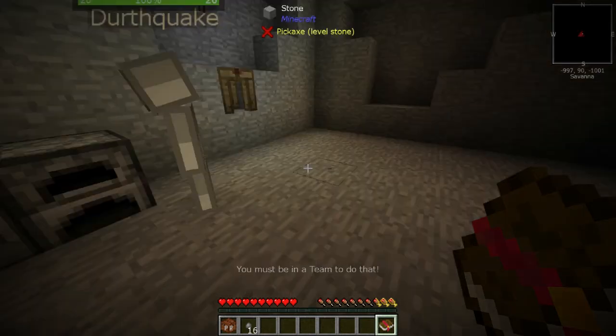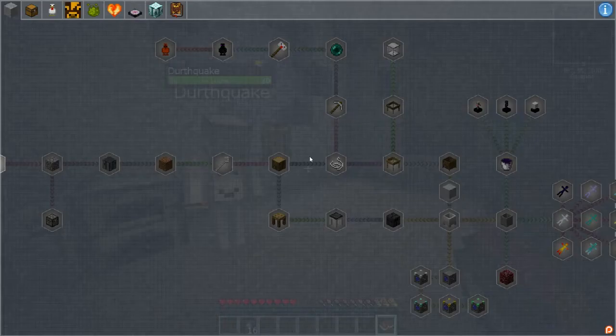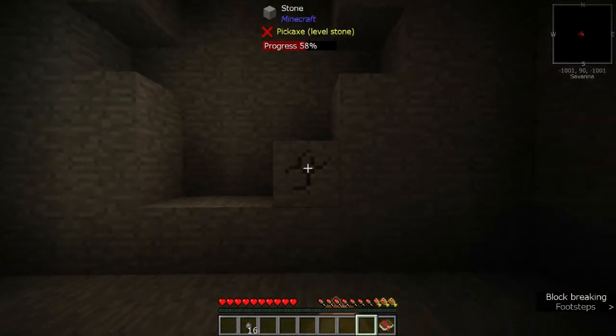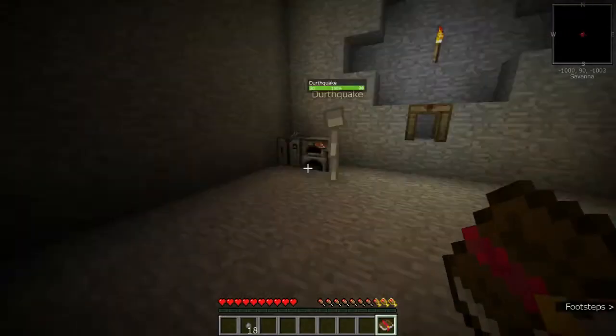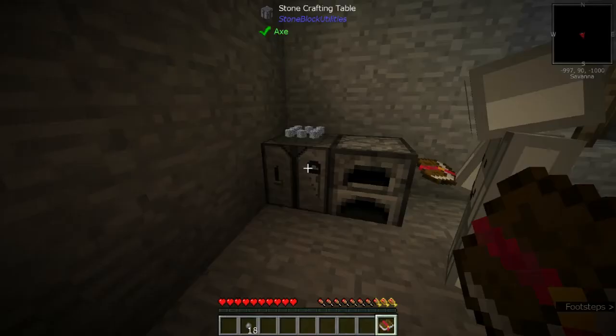Oh god. Never mind, we have — slash team? Did I do it? I don't think so. Did you? Okay, we're gonna make a cobblestone chest. Did you make one of those yet? Not yet.